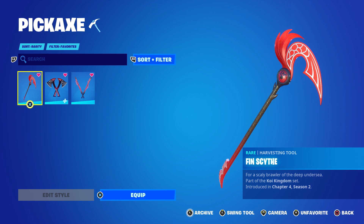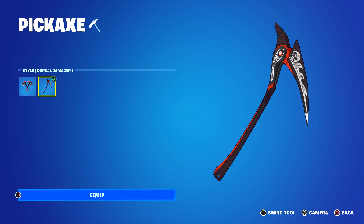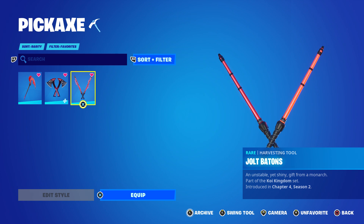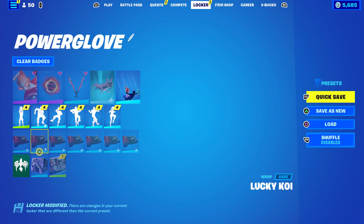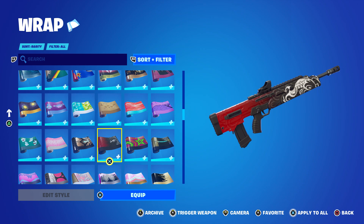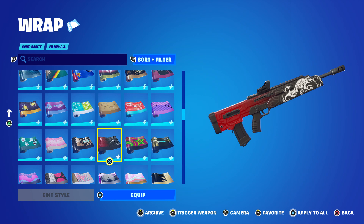For pickaxes, we've got the Fin Scythe — looks really clean, can't wait to use that. Then the Fins of Retribution, which also has a two-handed style, thankfully. Lastly, the Jolt Batons — probably my least favorite, but maybe they'll look better in-game. The wrap is called Lucky Koi, and I love this color scheme. Orange is my favorite color, and black, red, and white mixed together are my favorite three colors. This wrap is reactive — the entire red glows brighter red. I love that.